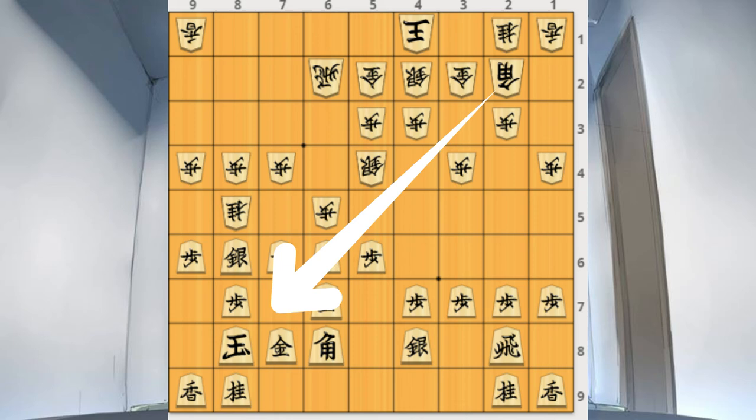Note that the bishop of gote is directly threatening the king of sente. Clearly you need to modify your tactics according to your opponent's moves. In this diagram, gote is clearly winning. Always be very aware of the moves your opponent is also performing, and pay attention to these basic structures to develop a well-balanced game.